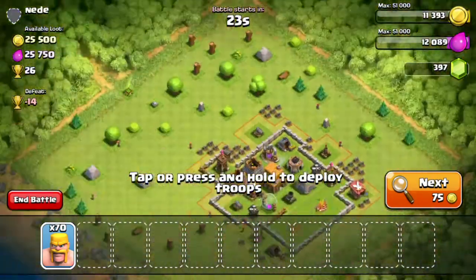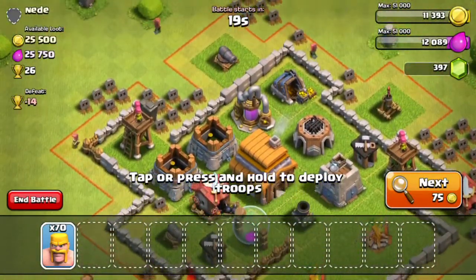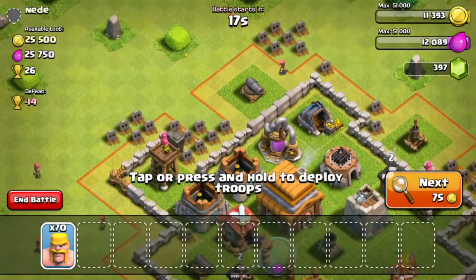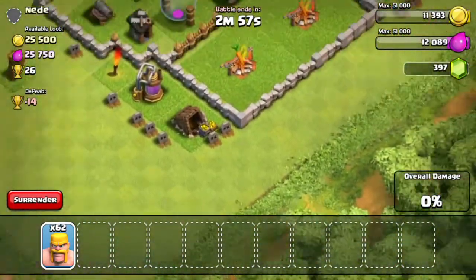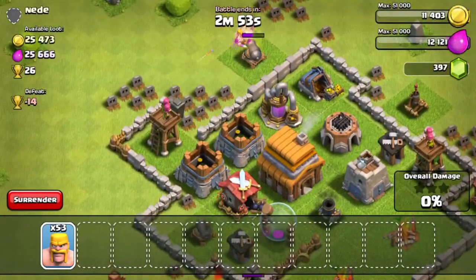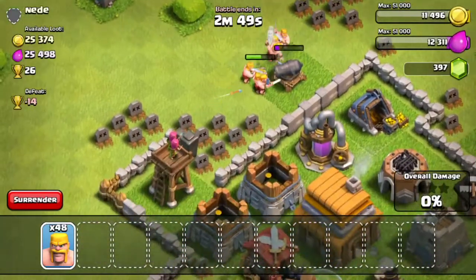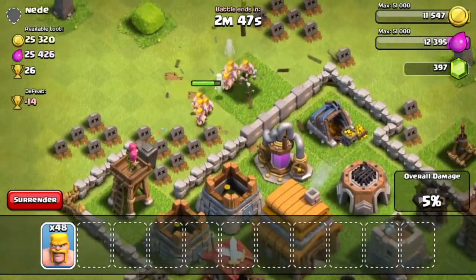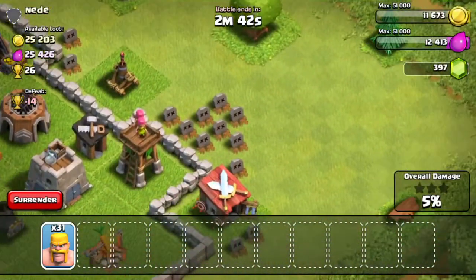The only thing I'm a little worried about is that mortar in the center. It's not very good — I should have brought some wall breakers and maybe some goblins. The funny thing is I've never actually used goblins yet on this account. I have them unlocked but never actually use them, and in the next attack I will use goblins.